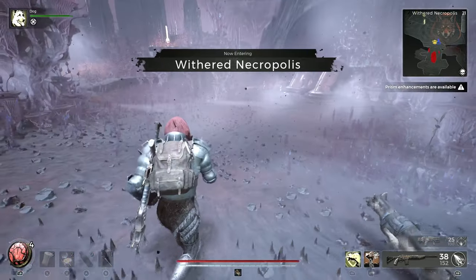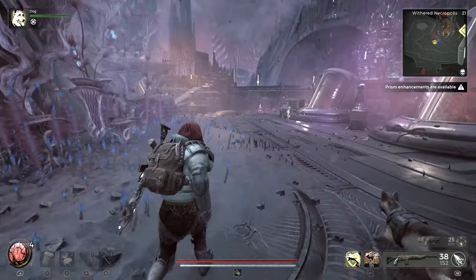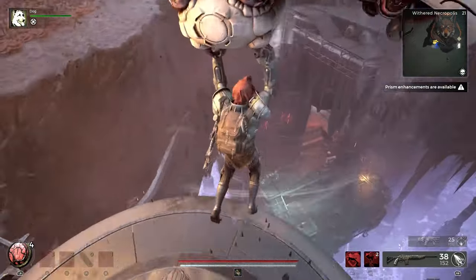Hello and welcome back to another Remnant 2 guide video. In this one I'm showing you the location of the Fetter armor set found in the Remnant 2 Dark Horizons DLC. Let's take a look.